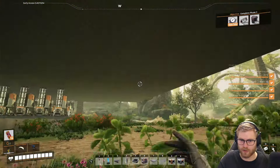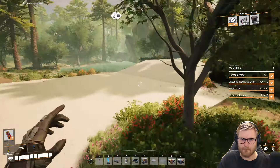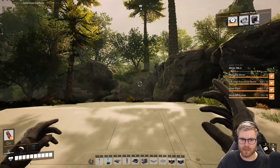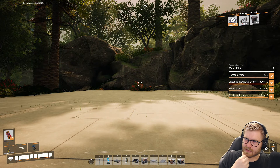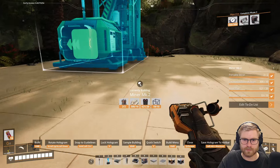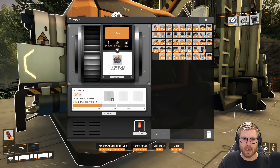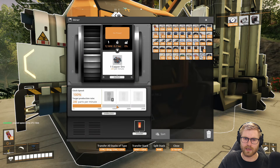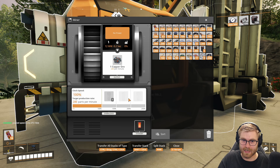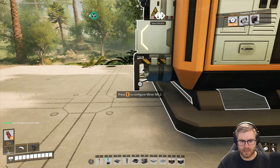Alright, here is our Lorax tree — the heart of our factory. Let's go ahead and throw this down. I think it's — we need it to pump out like 300 a minute. And I believe we only have — oh dude, we need way more than that. My belt speed is 270 and I planned on bumping it up. I need it at 600 a minute. I think I done goofed.